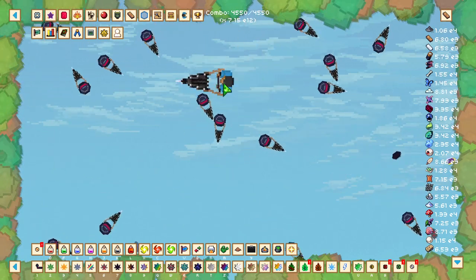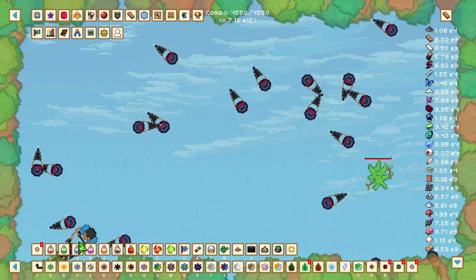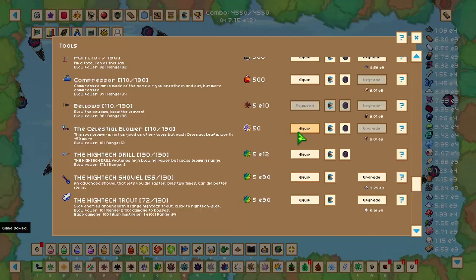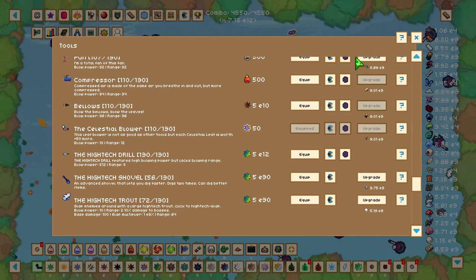To get a quick bonus of celestial leaves per enemy, I highly recommend saving up 50 celestial leaves and going to the tool shop in the bottom left, then equipping the celestial blower. This gives you a nice boost of 50 base celestial leaves.